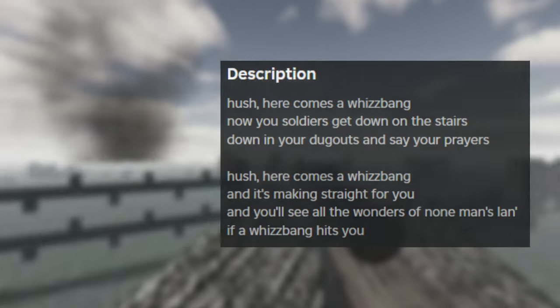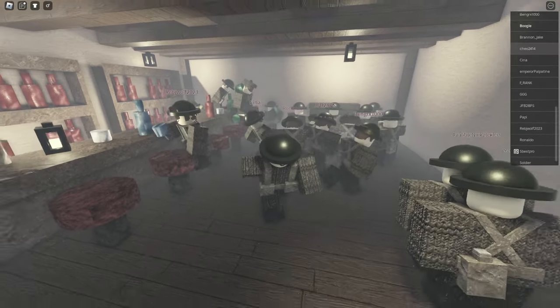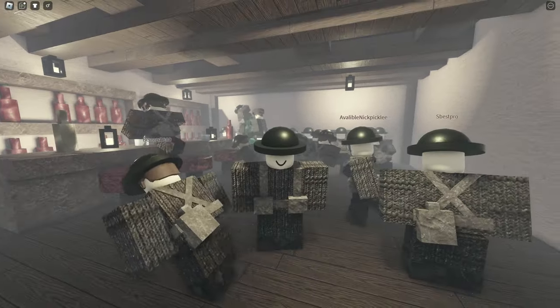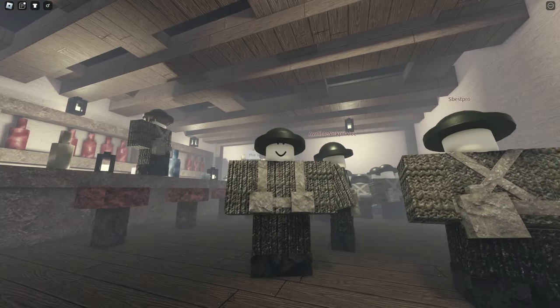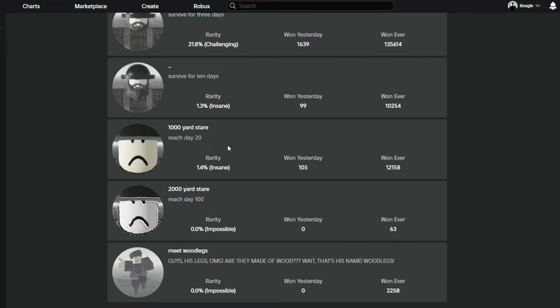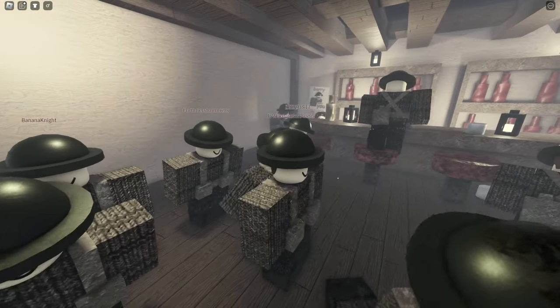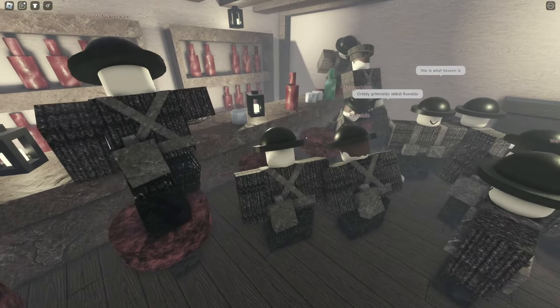Alrighty boys, so the last game we have is called Whiz Bang, a game developed by Roblox user Captain Woodlegs. Whiz Bang is pretty much a trench defense game where it's your job to eliminate all the enemies coming at you. We are in Whiz Bang right now. You can actually survive an X amount of days — for example, like three days, or 20 days, or actually 100 days as well. We're trying to aim for maybe like day 10.